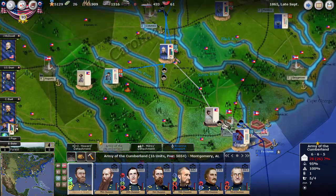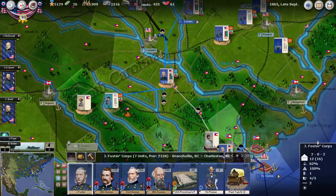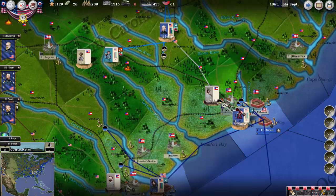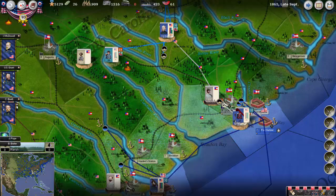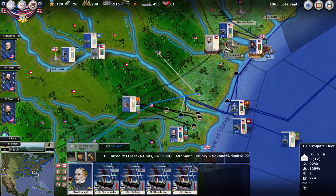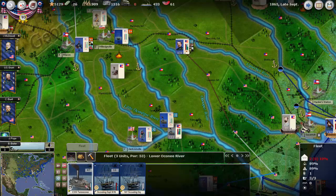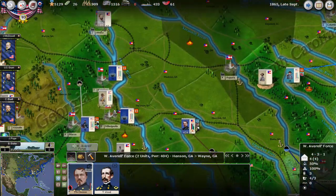The big move this turn is moving on Charleston. We're going to send Sherman forward and Foster is going to come down. We're going to send up part of a fleet to come down here and bombard. And then this other fleet led by Palmer is going to drop off about 9 divisions here, straight down to Charleston. So it's risky - we'll see what's going to happen. We will try to block the river movement here, and there's an ironclad here, but we've put in our ironclad too.